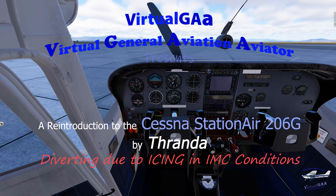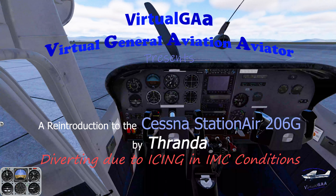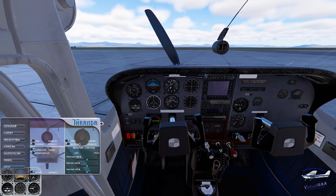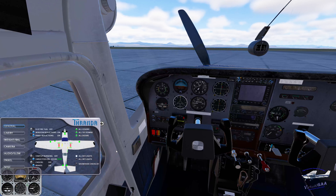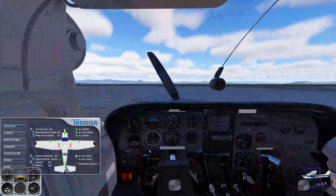Hey guys, Frank here, your virtual general aviation aviator. Today I am in Tonopah, Nevada in the Cessna 206 by Ronda. Let's get in, pull up the general tab, and get rid of all these tie-downs. My passengers just climbed aboard and all our cargo is loaded, so I can shut all my doors now.